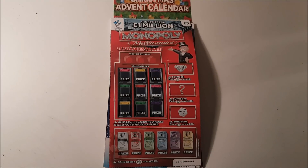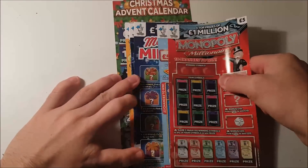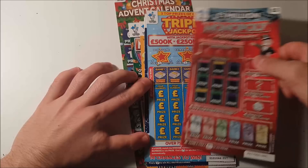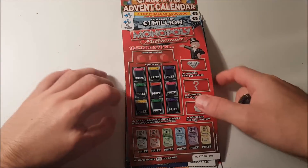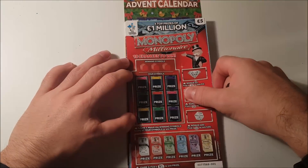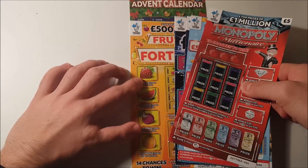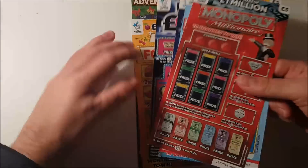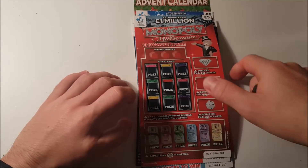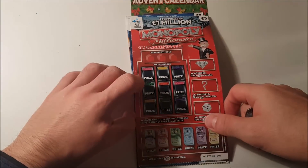Hi guys, hope you're all well. Today we are doing something a little bit different — I have eight different five pound scratch cards, some of the new ones and some of the older ones, like Free Fortune and stuff. Just one of each, eight different types. I thought we'd just see how they all do. They've got different odds. 40 pounds spent to start with — quite a bit of money, especially as we're only doing one of each.